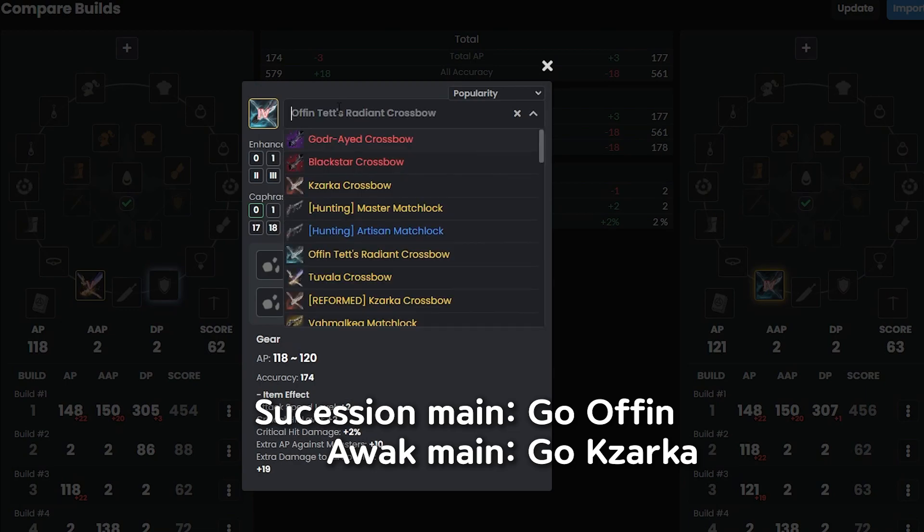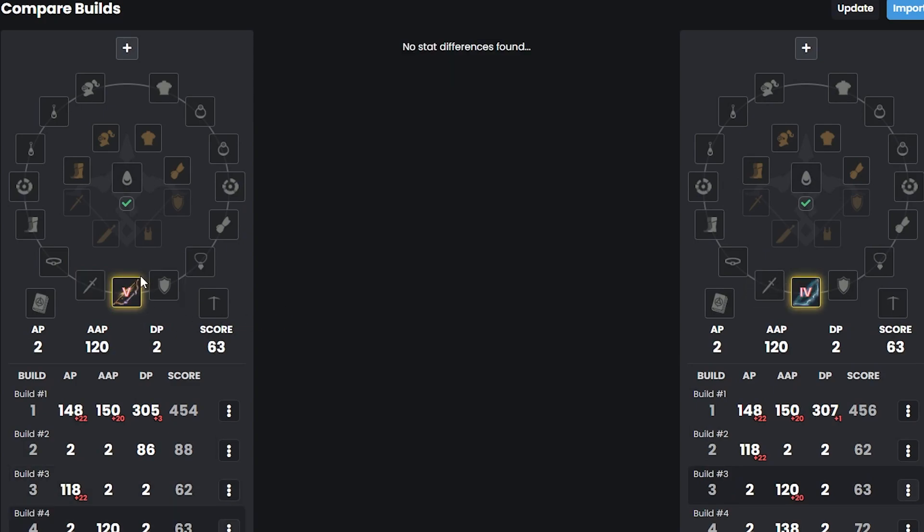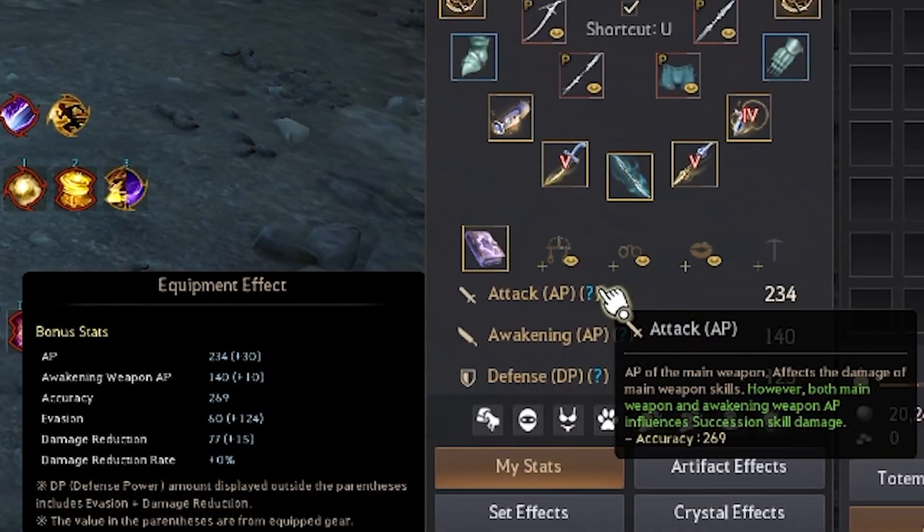For Awakening, there is no real option from Tuvala — boss weapon is just Dandelion and they're basically the same stats, so nothing really changes. Friendly reminder: AP and Awakening AP are totally different things. AP is for Succession, and Awakening weapon AP is for your Awakening. The AP Bracket for AP is higher than Awakening AP, so if you're an Awakening main, you want to increase your Awakening weapon AP instead of your regular AP.